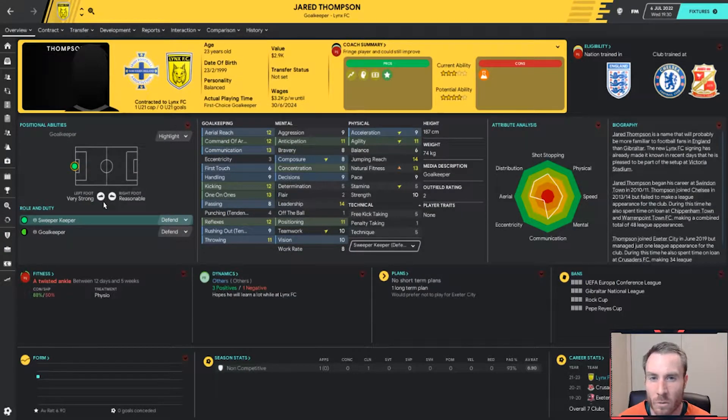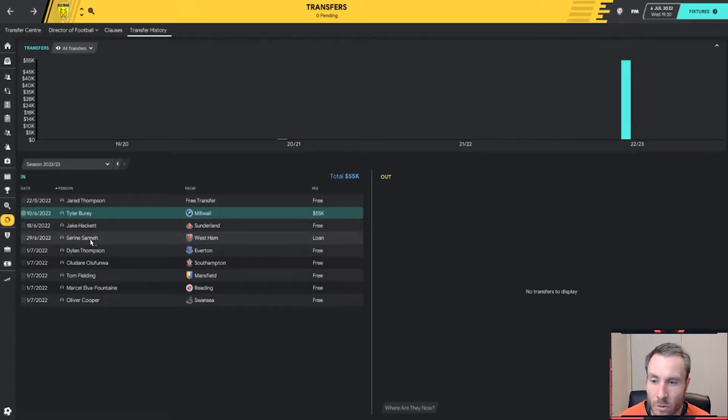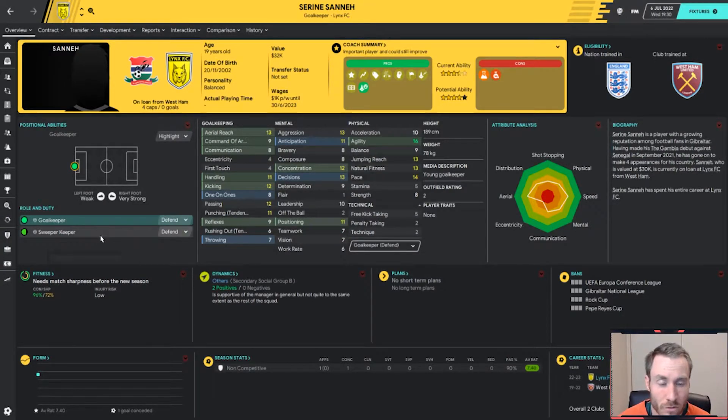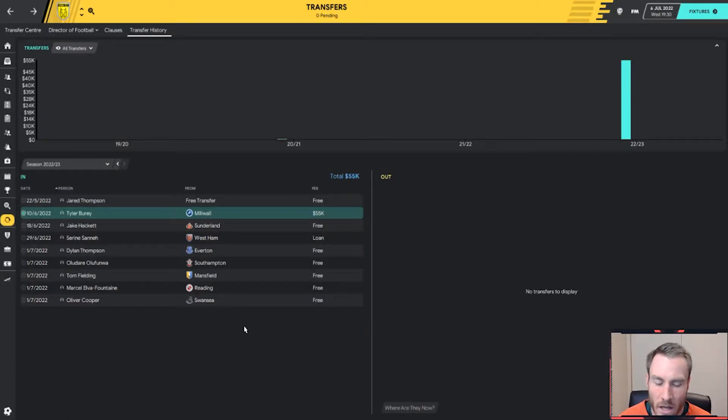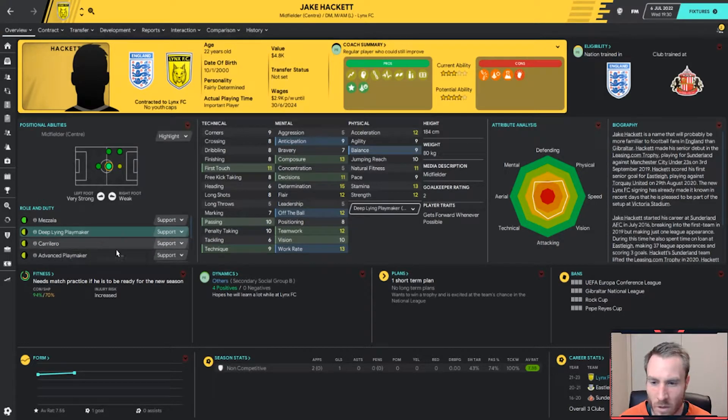We also picked up Jared Thompson on a free transfer from Exeter City. He was a fairly big upgrade on Bradley Banda in goal, but he twisted his ankle in training before even playing — he played one non-competitive game and then twisted his ankle. So what we did was we picked up Serene Sané on loan from West Ham for the season, paying $1,000 a week. He played the second friendly, scored a goal, and he's going to be our starting goalkeeper today.